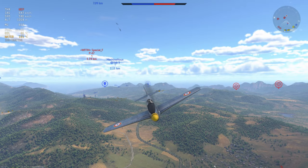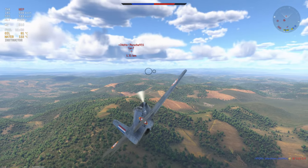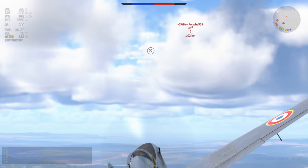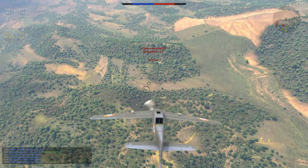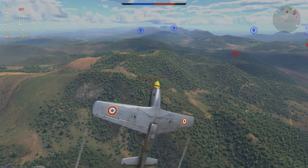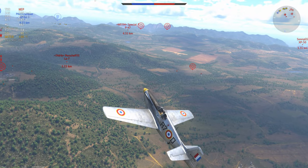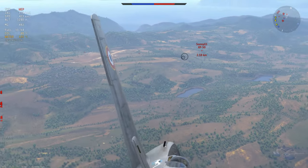The P-51 does exceptionally well when it's got a teammate to back it up. If you pair this with another 3.7 dogfighting-type plane — maybe a Spitfire or something that turns decently well — you will do superbly. This plane has extreme potential when playing with a squadmate that knows what they're doing, because you'll have someone doing the energy-type stuff and someone doing the turning-type stuff — complementary abilities filling each other's weaknesses.